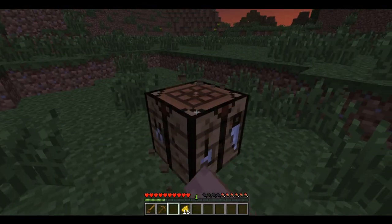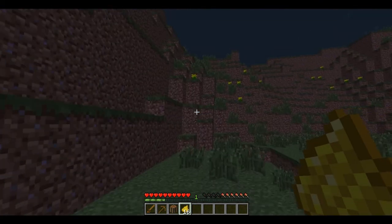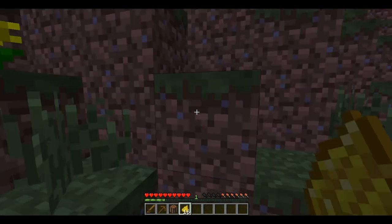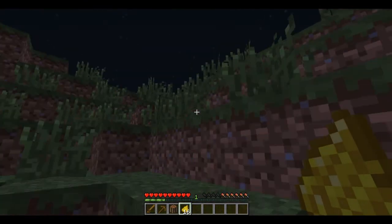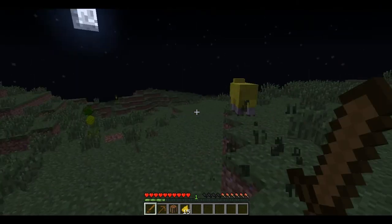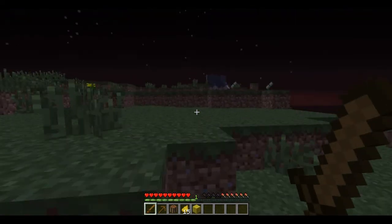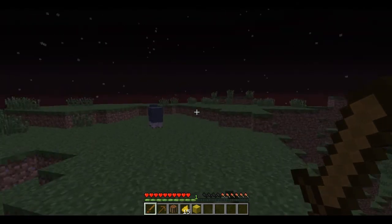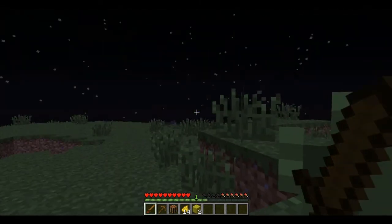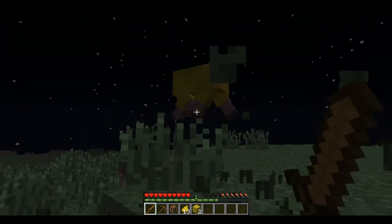Let's just try to dye the sheep to get the wool, because this is pointless. I'm going to set it to peaceful — I don't want to die. First off I want to go to the tropical realm. Okay, dye the sheep. Now let's kill the sheep. Oh my god, I found some yellow sheep — can you believe it?